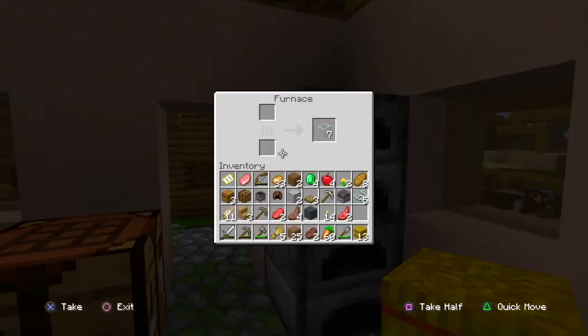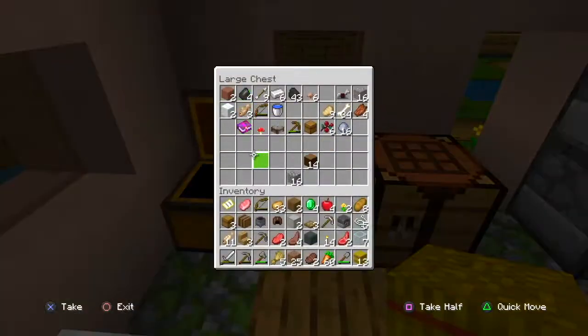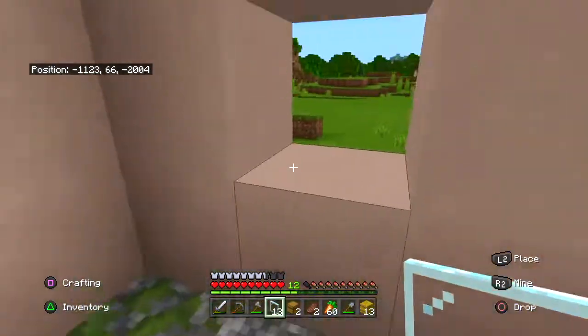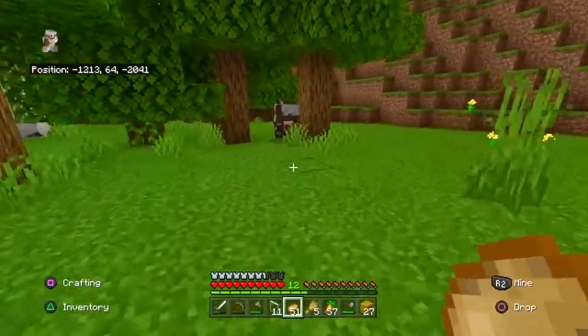Let's check up on our glass — it's done! Let's put some other things we don't need. We could just place some other chests over here. Now let's grab our double chest and place it on top.